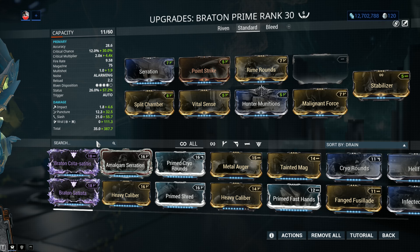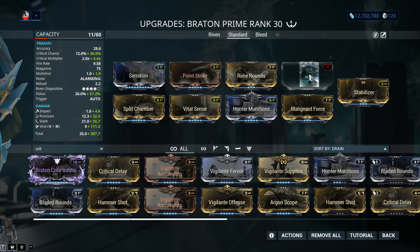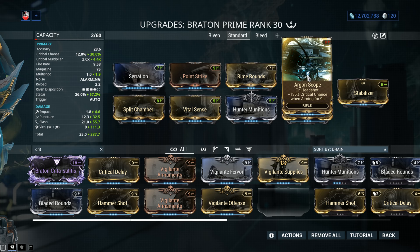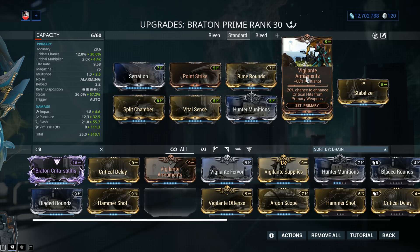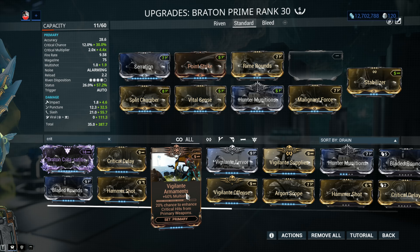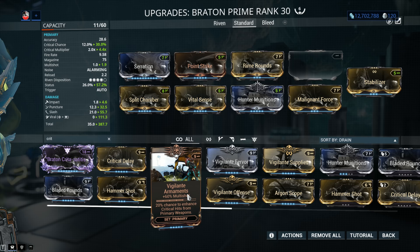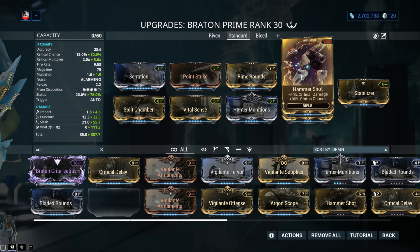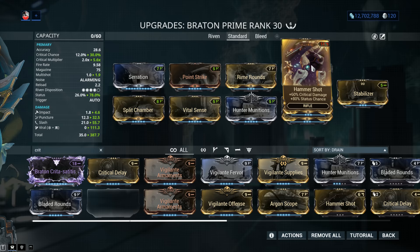You can go with more critical chance, which will also mean more Slash procs from Hunter Munitions. To that end you can go with Argon Scope, though the problem is it's only available from the Acolyte event, which comes around roughly twice a year. If you don't have Argon Scope, you can go for more multi-shot — 60% multi-shot plus a chance to enhance critical hits for primary weapons with Vigilante Armaments. Don't misunderstand that 5% chance — it's nice to have, but you need all four Vigilante mods with the Sentinel to reach 20%. Hammershot gives 80% status chance but at 30% crit chance all that critical damage goes to waste, so I would not go with Hammershot on this one.